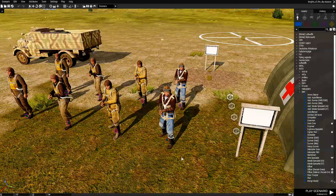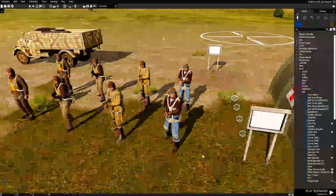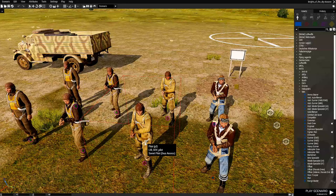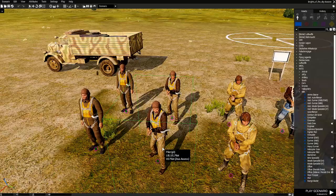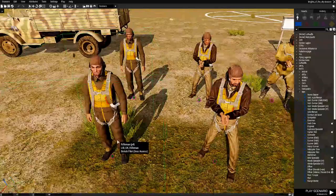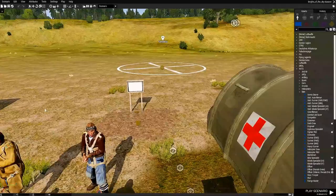Initially this was set to four roles and it was just a German role. Now we have a total of eight roles: two German roles with one giving access to Zeus, one Soviet role with a Zeus access option, US pilots, and one role to access Zeus for British pilots. I actually had to create the British pilot characters because there are no British pilots in IFA3.